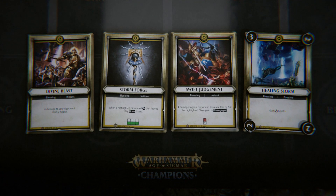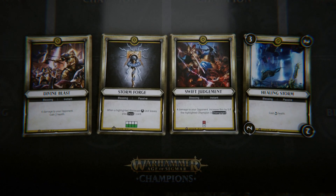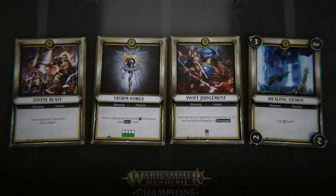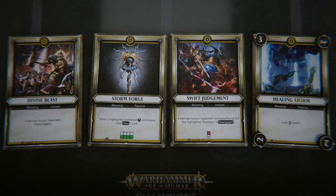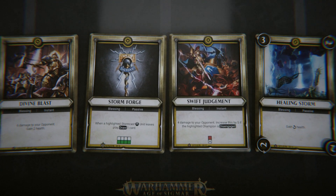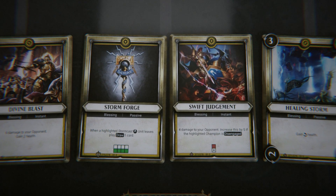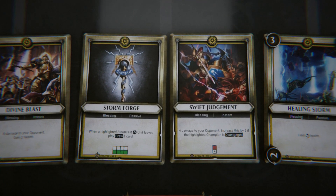Blessings are powerful gifts bestowed upon Champions by the Gods, that may become available throughout the course of battle. When building a deck, all 4 Blessings must be unique, and are powerful ways for your chosen Alliance to swing the course of battle towards victory.